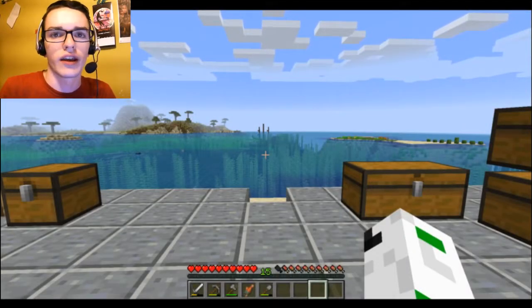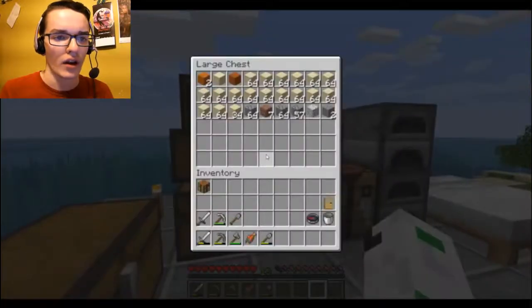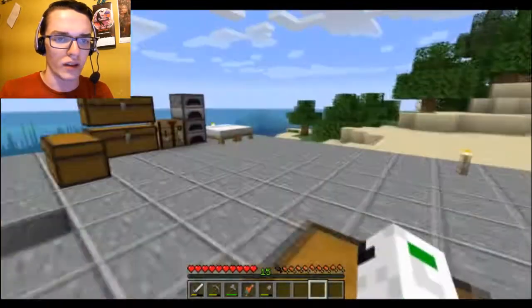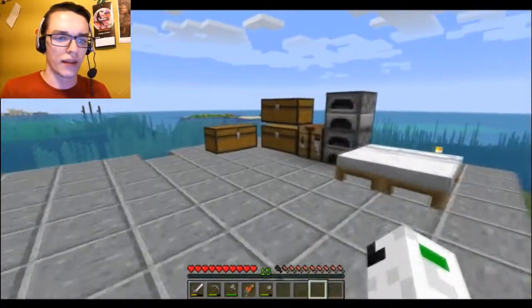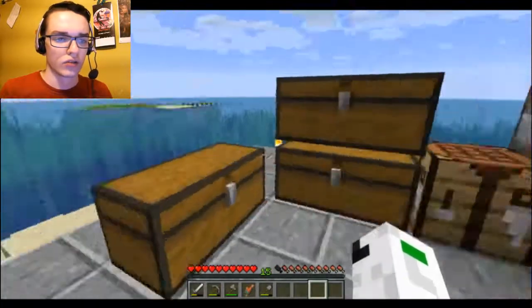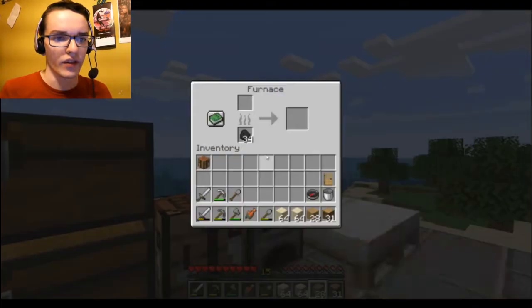Hello everybody, welcome back to Minecraft. Today we're thinking about building a house because right now we've only got this andesite slab. I don't have any more andesite to fix these holes, but that's fine — we don't need them fixed. I figured I would just play in full screen, so there's going to be black bars at the top and bottom of the video. I'm not sure what exactly I want the house to be made out of. I'm thinking oak wood maybe for the most part. Do I have enough? Yeah, I have plenty.